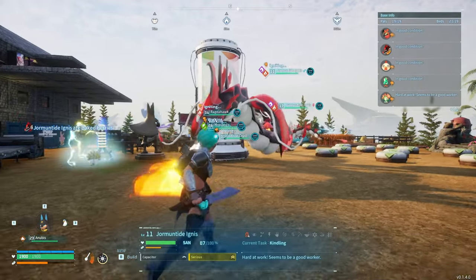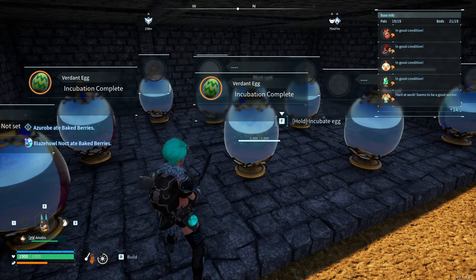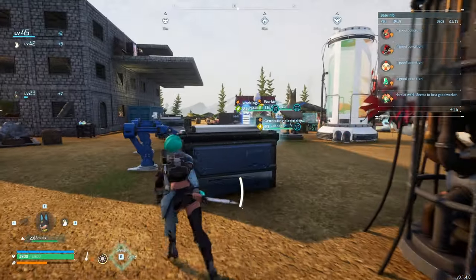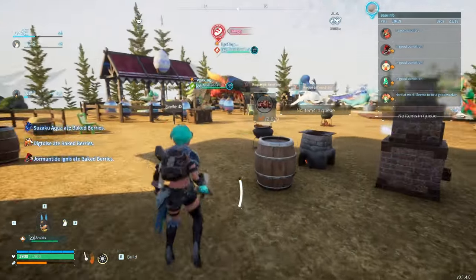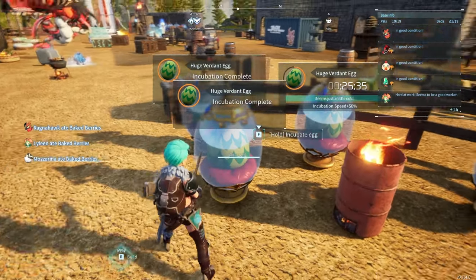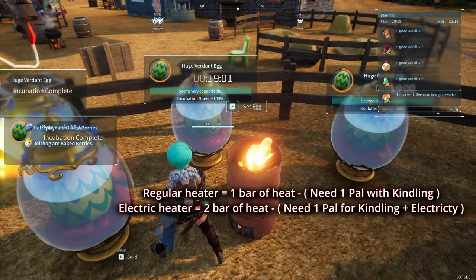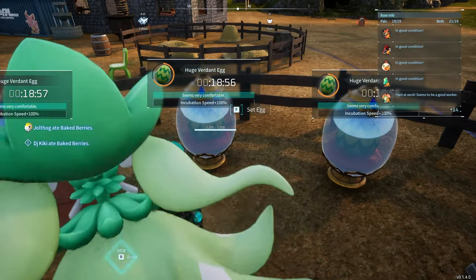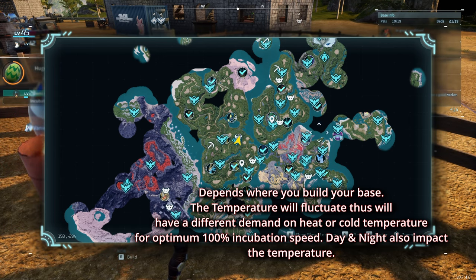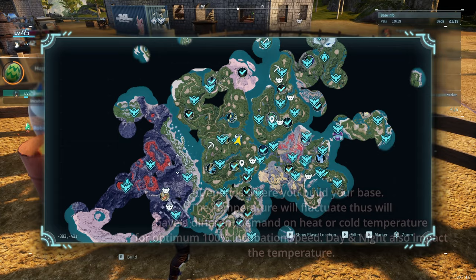Over here in this section I have an electric heater, which is generated by the Firepawl, who will eventually make my breeding faster for eggs that require more heat. But over here I put the verdant eggs — I'm not supposed to put them here, but I have no more place at the back. The one that doesn't need too much heat is this one. With one regular heater it gives you one bar of heat, which is enough for the verdant egg to have 100% incubation speed because of the area I'm in. It depends on your environment — some places you don't need heaters, some places you need more heat.